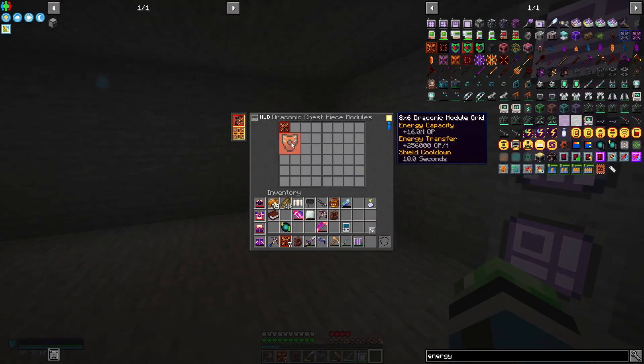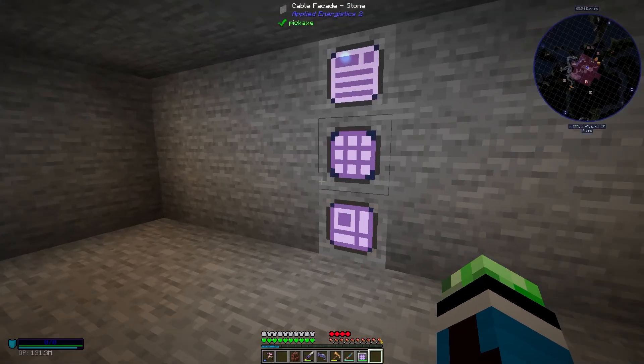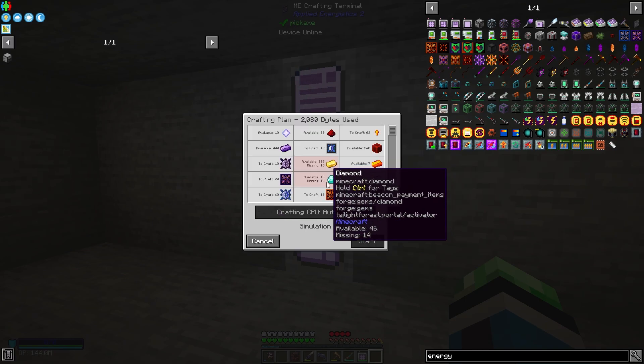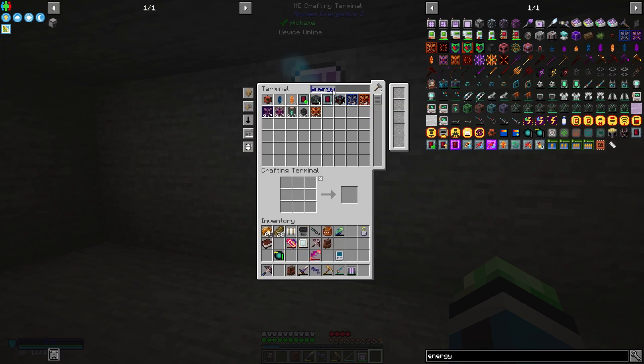I might as well load up my chest plate. This can transfer a lot of power. I'm going to need more energy modules. How many more can I comfortably make? Nine — nope, seven.